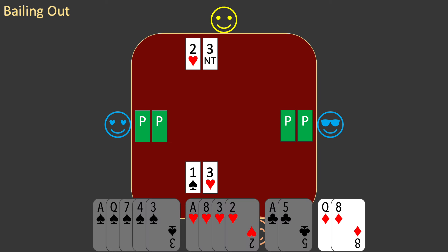You have aces in all the suits except diamonds. You examine the diamond suit and realize that you do not have a 1st or 2nd round control in that suit. Because you are missing a control, you should make an Italian control bid.